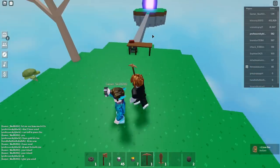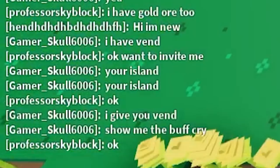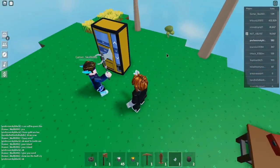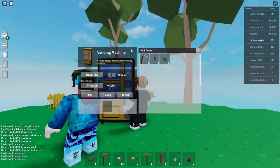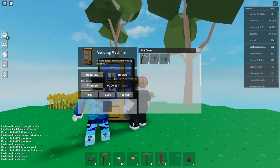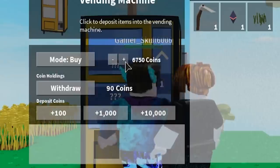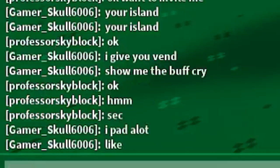So I was trading with this guy Gamer Skull. I told him I didn't have a vending machine. What he should have done differently — what he did was put his vending machine down on my island, which was a little weird. I had to turn off build access because he could have stolen my stuff if he had full access. Then I put the item in and started going up on the coin — but then he took it and started trying to destroy the vending machine, thinking I was a noob who hadn't turned build mode off.